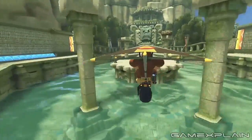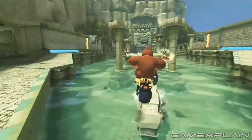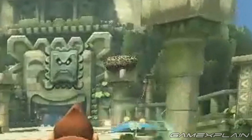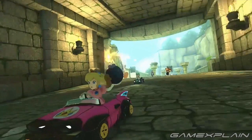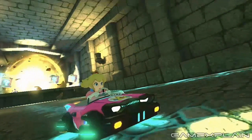You might then exit the cave into a Thwomp-filled area — pausing the footage when the camera looks behind Donkey Kong, we can see he just emerged from a tunnel himself. Here you'll face the option of three main routes, four if you count the water option. Each of the three is guarded by a Thwomp, so you'll have to be careful driving underneath. The paths on either side have anti-gravity wall sections, while the middle path doesn't but appears most direct and fastest. Also, there's a giant Thwomp in the wall whose mouth is actually a cave entrance, and inside you'll have a short drop followed by another anti-gravity section.